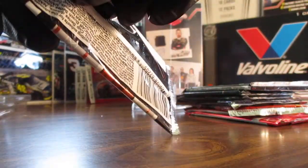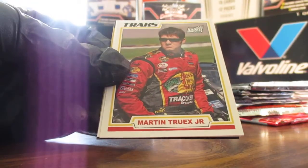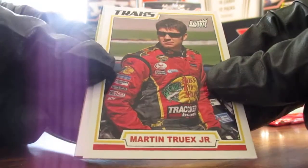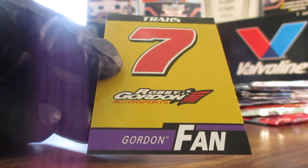Trax 2006: we got Sterling Marlin, Mark Trex Jr. rookie card — that's a nice one — Elliot Sadler, and our sticker is going to be Robbie Gordon.